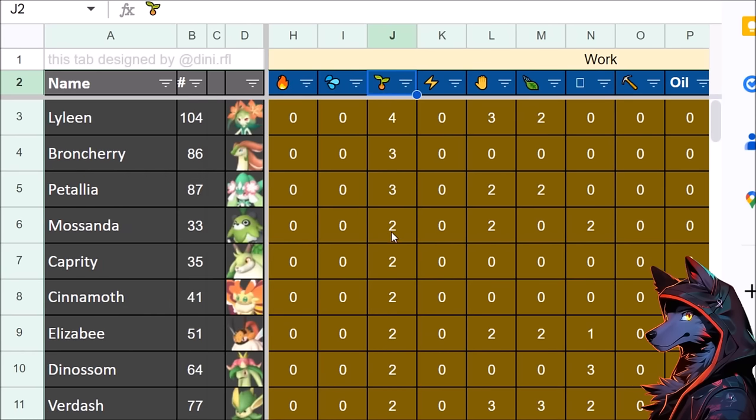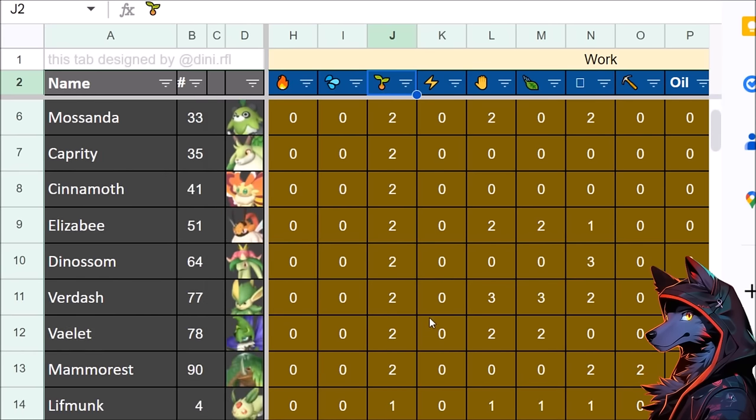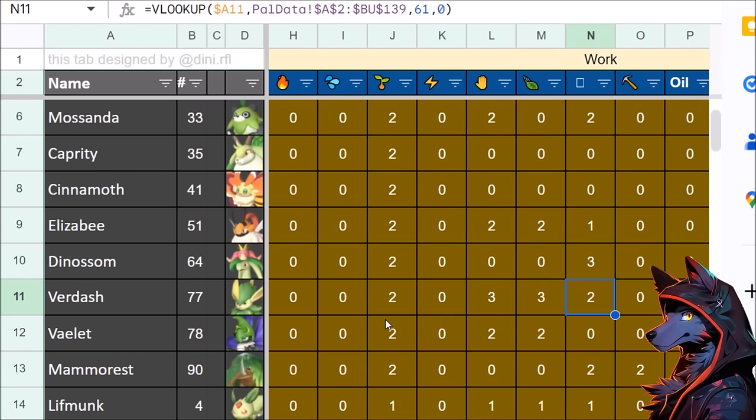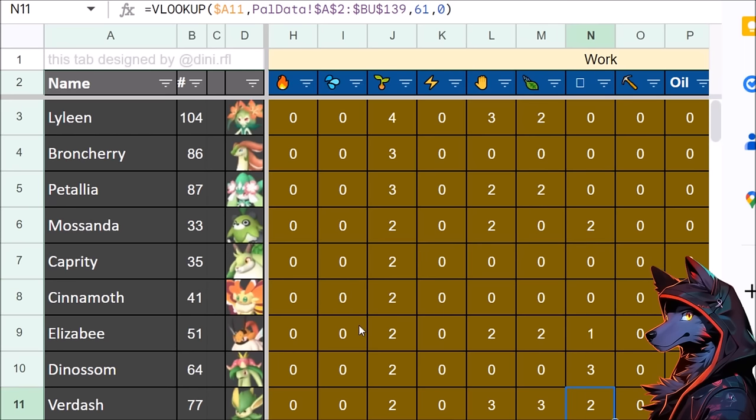For planting, Verdash is one of the most busted PALs in general. It's only 2 planting, but then 3 handiwork and 3 gathering which synergizes with that, plus 2 transport. You can also breed Verdash really early on if you want to get it before the level 35 arena encounter.